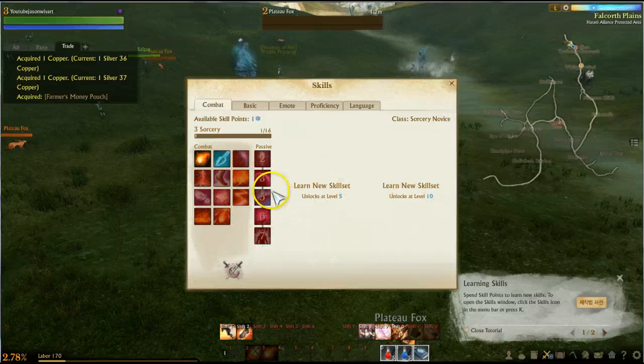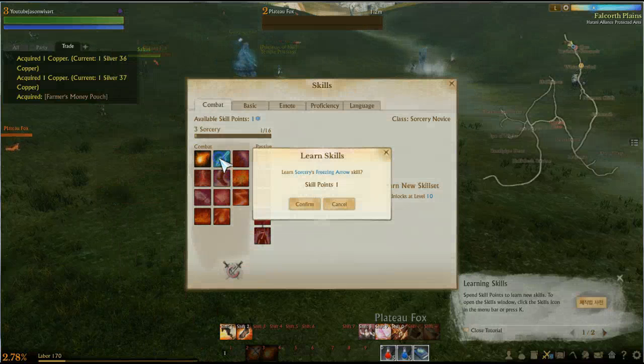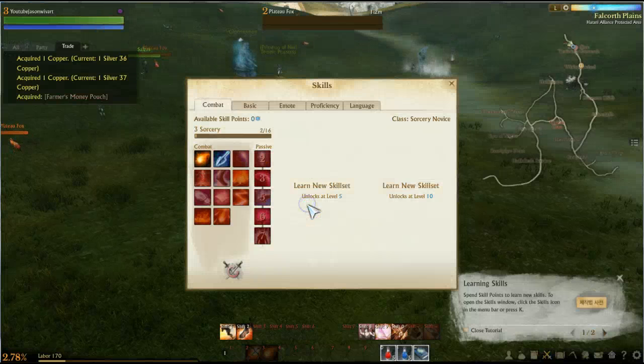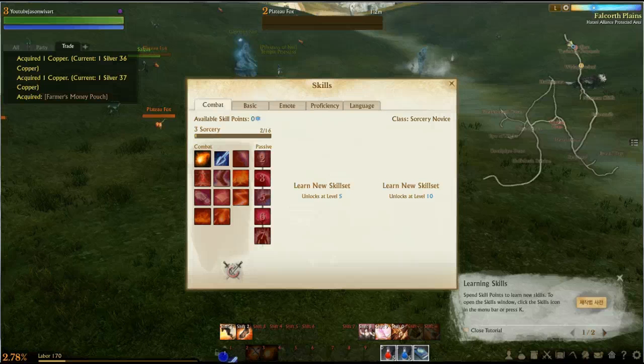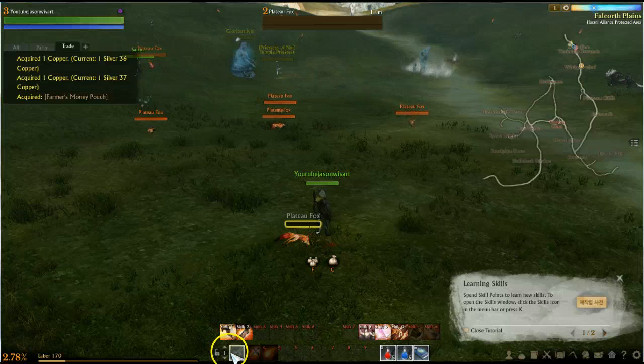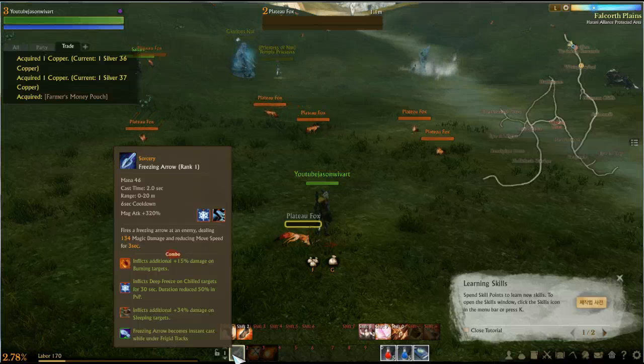Skill tree — there's tons and tons of depth to these skill things. So we're going to open the freezing arrow and confirm. Now we'll drag that down here and see what that actually does. Should freeze — freeze is an enemy dealing under 400 and reduced moving speed.